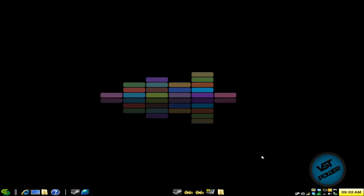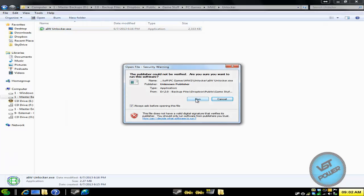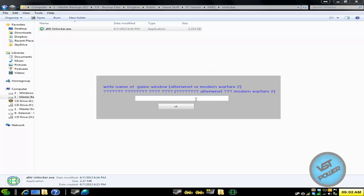Alright, so here we are at my desktop. What we're going to do is run this program called AIWUnlocker.exe. Go to the download section in the more info section — I have a link where you can get it. So let's type in Modern Warfare 2.